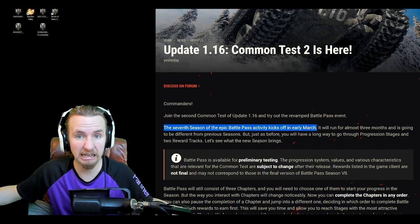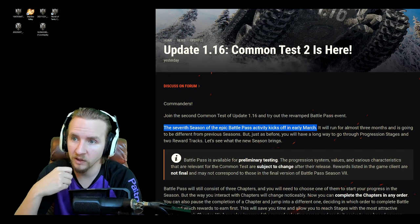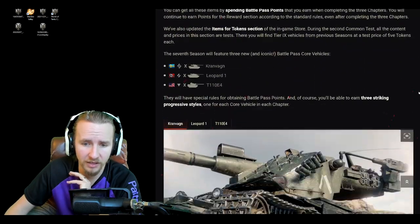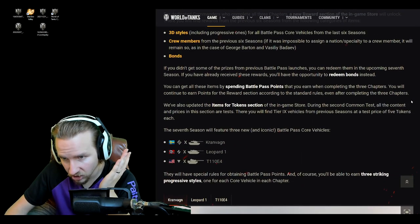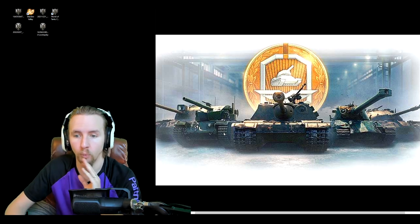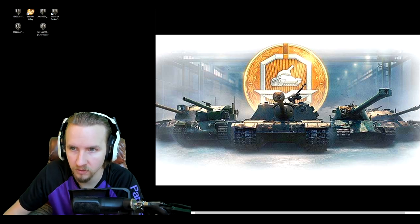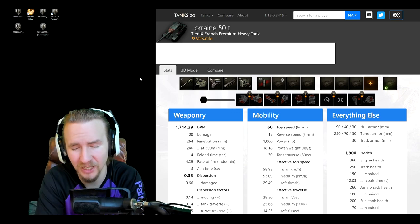I really hope you all enjoyed this video today. If you liked the analysis on the Cobra and the Lorraine, give it a thumbs up. Let me know in the comments what you think about the upcoming Battle Pass, the new chapter-choice system, and the two new purchasable vehicles. Will you spend your points on older tanks you missed out on, or go for the new ones? Which one do you think looks the best — the Cobra or the Lorraine 50t? As always, thank you so much for watching — you've been epic, and hopefully I'll see you soon.